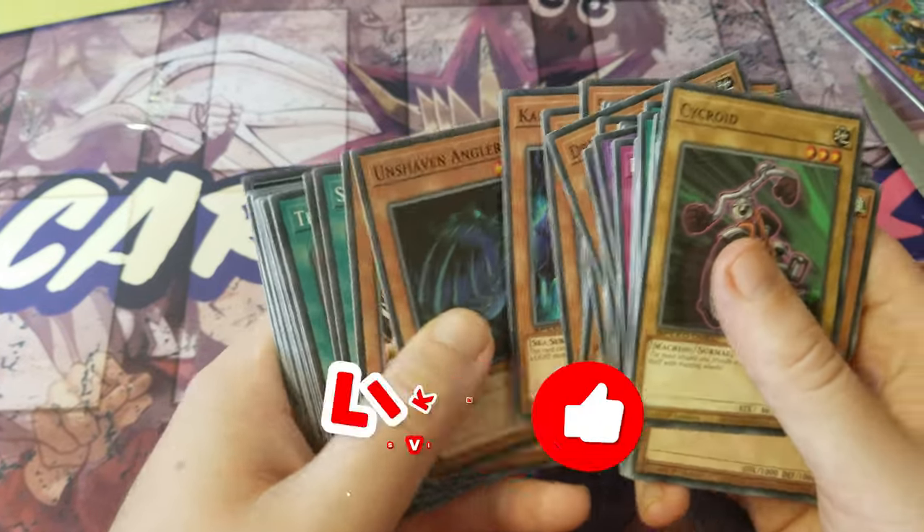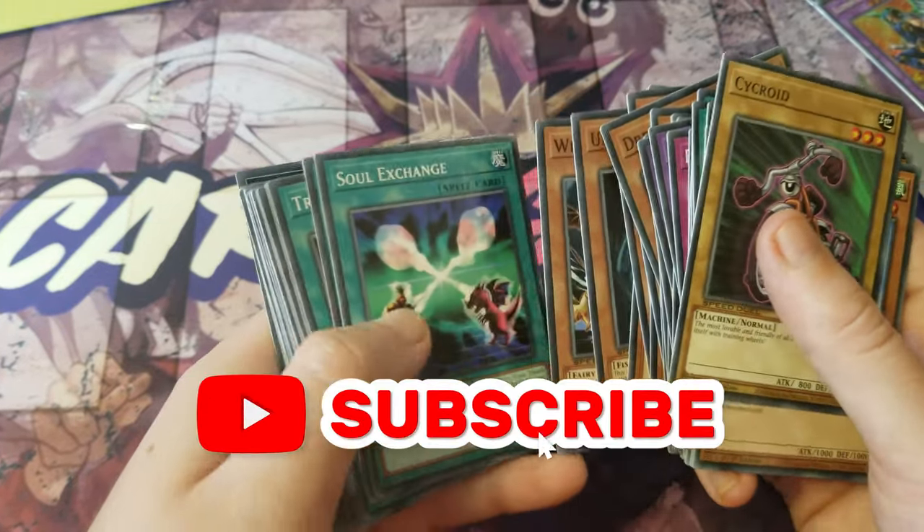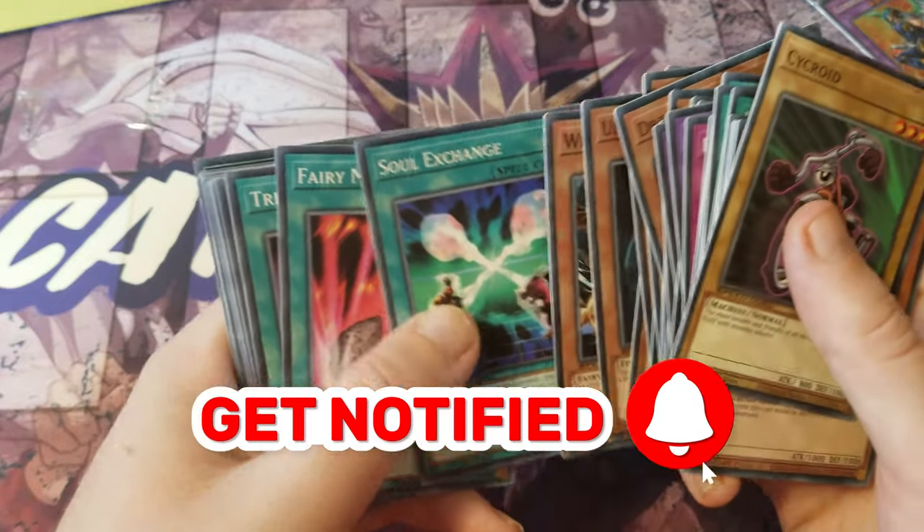So yeah, I'll have a binder for these. Soul Exchange is a good one.